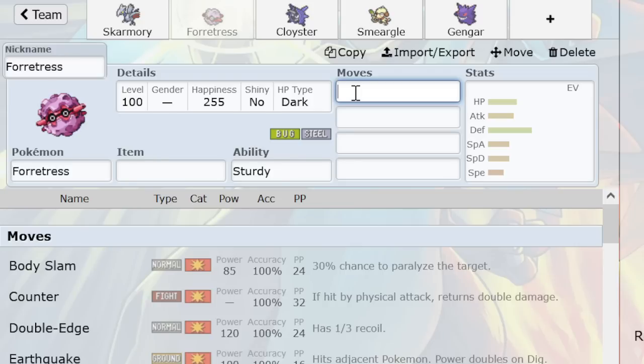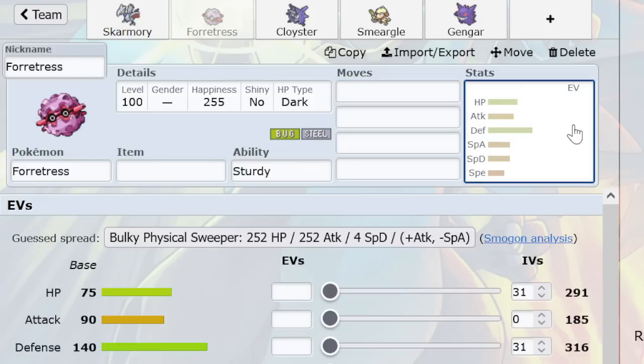Forretress spikes and spins, and it's good at spiking, but it's not as good at spiking as Skarmory. It's also less specially bulky — it has a little more HP but also less special defense. So Swampert's Hydro Pump can really sting it.